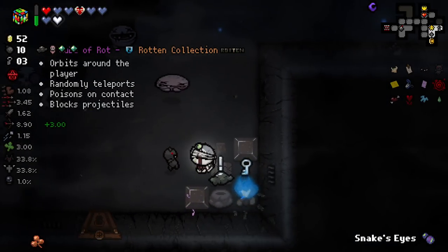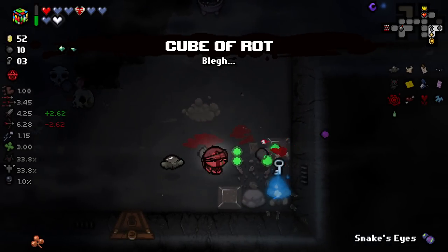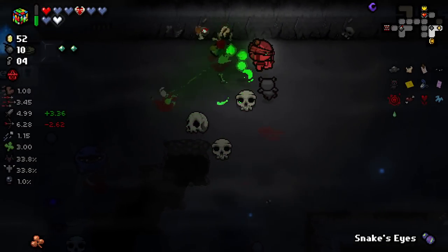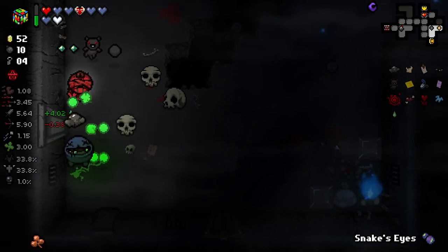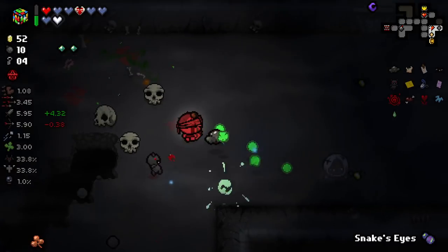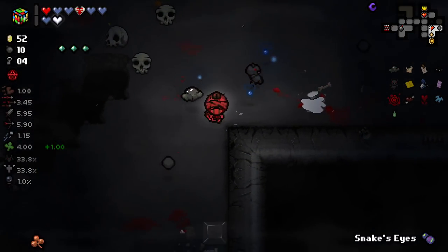We've got a Cube of Rot here for free — I'll take that. Let's get this dude. There's still some enemies left in this room apparently — I don't know where they are. The darkness is kind of throwing me off a little bit. Still no solve.